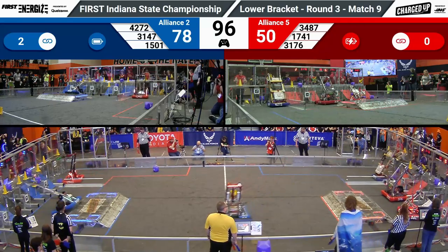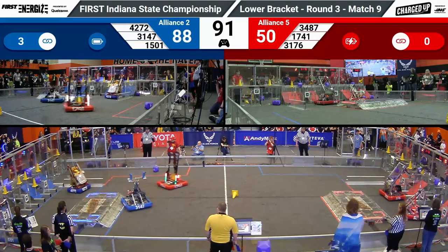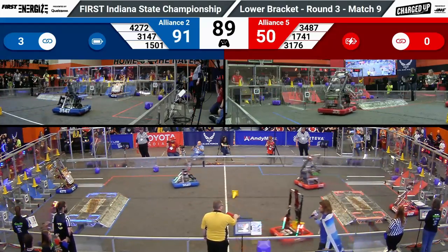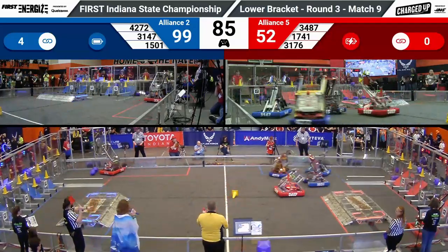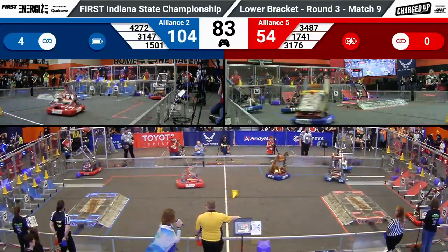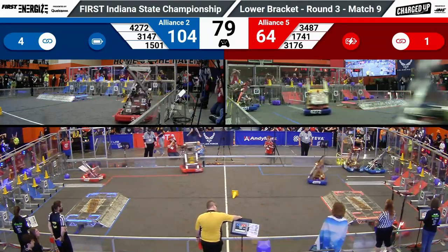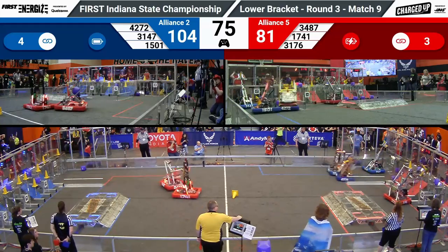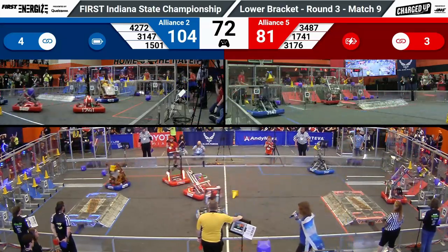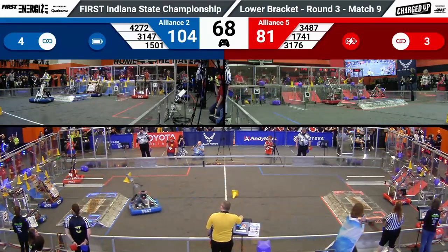3176 looking to finish a link in front of their feeder station, and they're able to do so. Blue alliance already filling up the entire top row of their nodes. Robots on both alliances focusing mainly on scoring in front of their own feeder stations. 4272 playing some defense while their alliance partners get into position. Coming across the field, spinning out around 3487 — 3487 with a cube, going to place that low.